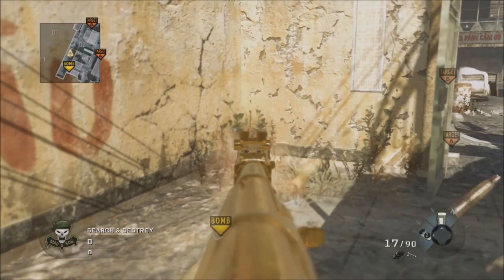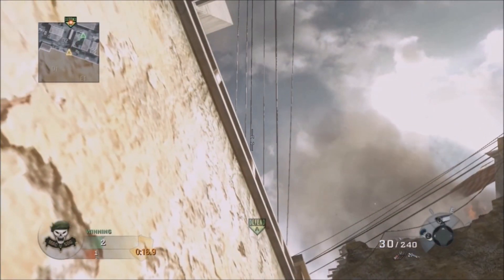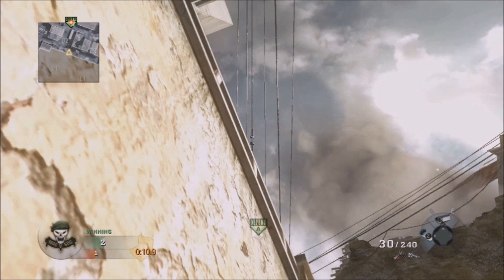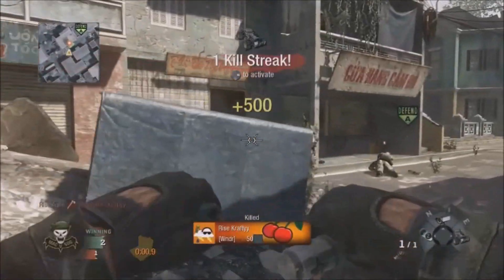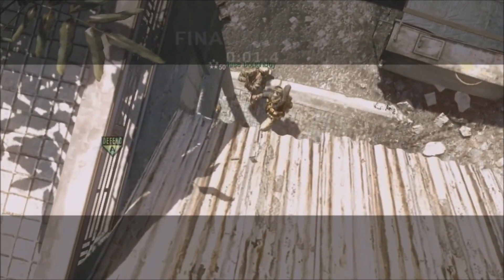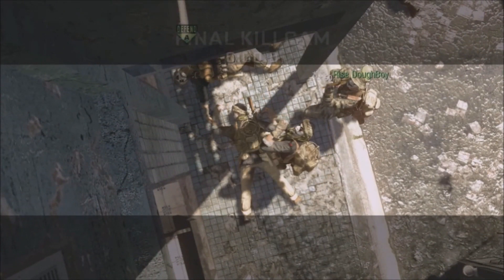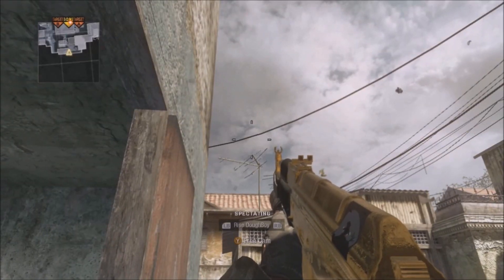For the last two spots, these are tomahawk spots on the offensive side. Go into this corner between these two walls, look straight up with your tomahawk, and line up with the third telephone wire from the left. You can throw these anytime — you don't have to throw them at the start of the round. You can throw them mid-round and hope to hit someone. It's a really cool kill cam — hits off the top of the roof and slides down, really dirty.